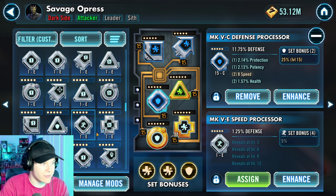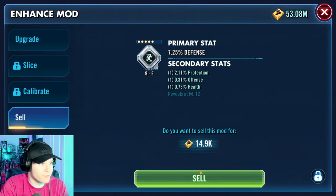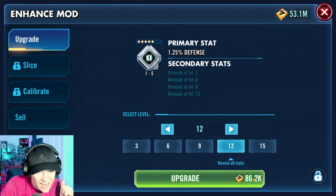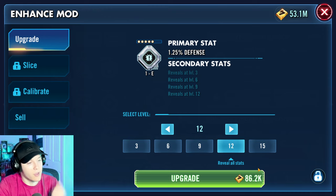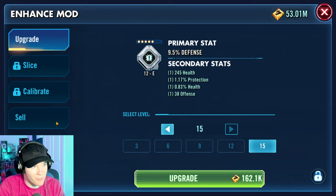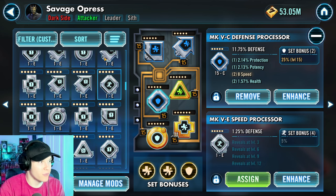To show an example: if we reveal all the stats on this mod it's 86,000 credits, whereas stopping at level nine is only about 37,500. Usually speed appears on the second or third secondary stat. Let's upgrade to 86,000 — and it's wasted. There's no point doing that with every single mod. If you're just going to waste credits like that, don't do it.